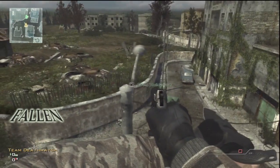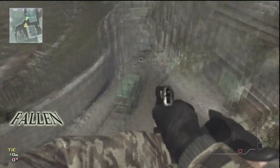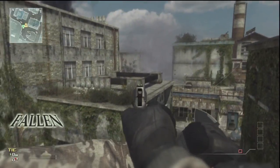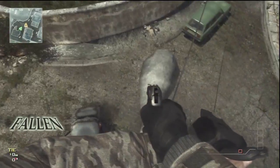You can also get on top of this lamppost. There's not really much of a point to it — maybe line of sight and element of surprise if you want to hide up there. You can't get outside the map; there's an invisible wall, of course. But yeah, you can get up there.